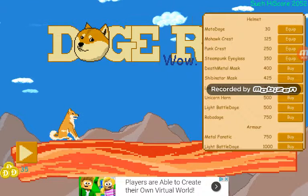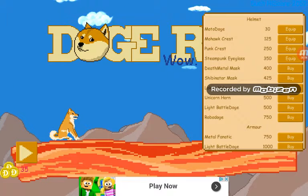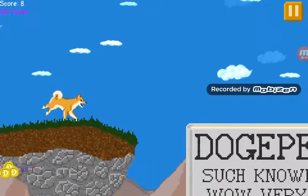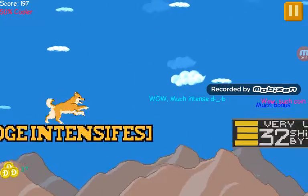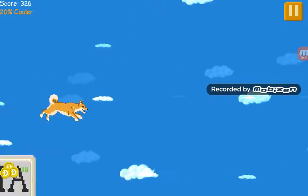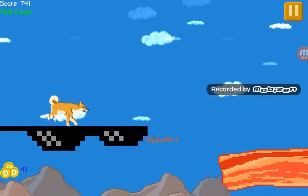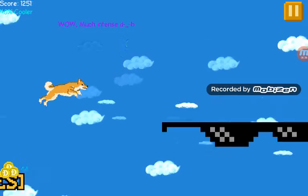Hey guys, welcome back to another episode! We are playing Doge Run and we're gonna start off with the default doge. Let's see how this doge does. We're on the bacon, jumping now, on the grass with a bunch of stone. Okay, we're on the Dojipedia battery pack — that's good. Back on the bacon bread, kitty — love that meme. Deal with it! Love it too. Bacon, horsey, bark bark.